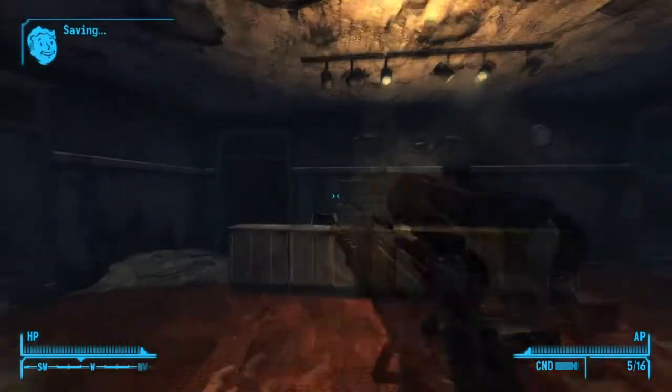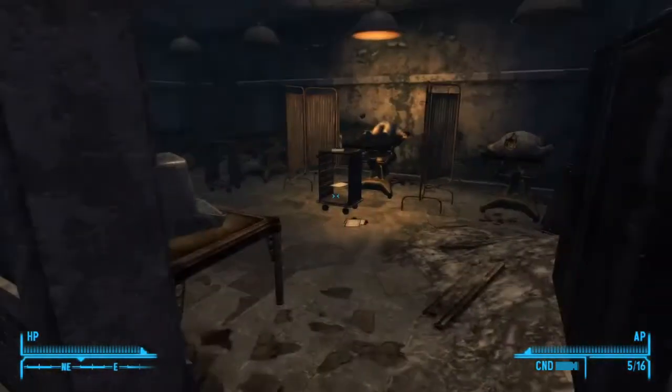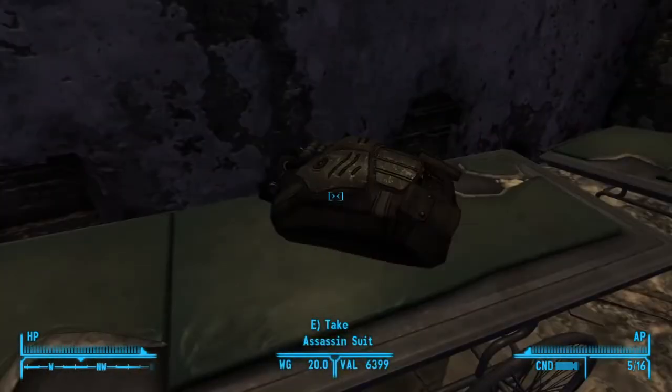Head inside and once you're inside, you're gonna head to the right. And right again. And the Assassin's suit is right here.